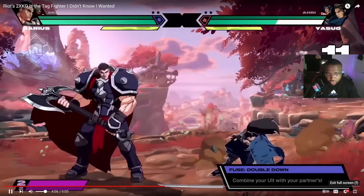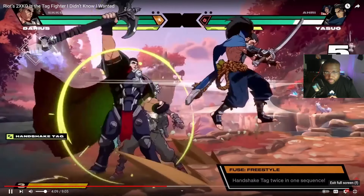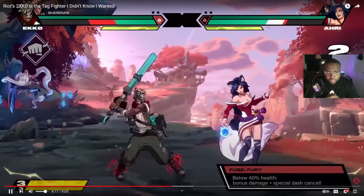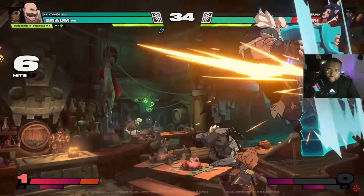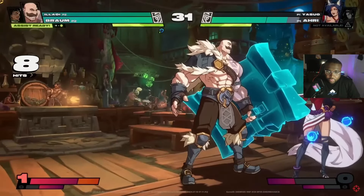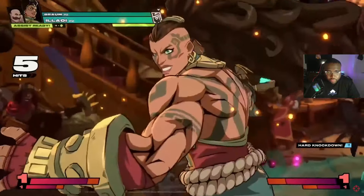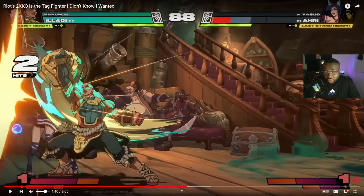Freestyle lets you tag in your partner twice in a single sequence. 2X Assist gives you two assist options in a single assist call-in. Fury automatically boosts your damage when your health is low. All of these are great options, but Pulse joins Fury as being geared toward new players — with Pulse you can just mash light, medium, or heavy and get an auto combo. That said, 2XKO's regular combos aren't super difficult by default — you can do a basic combo by chaining light, medium, heavy, and special together from weakest to strongest.